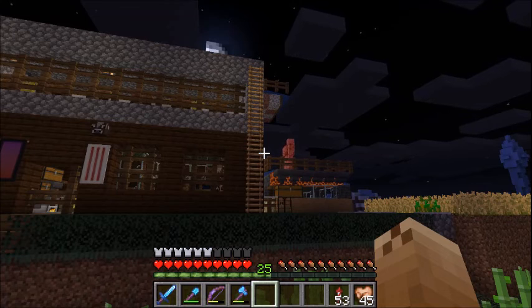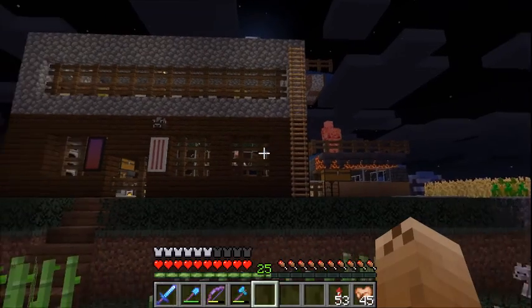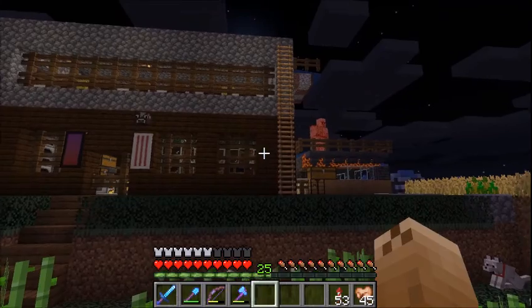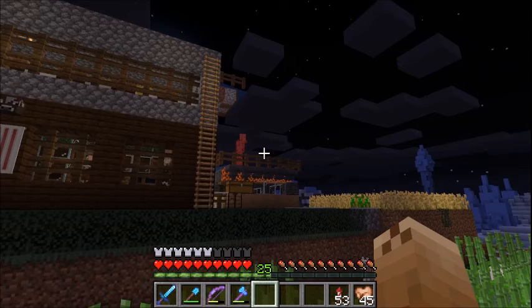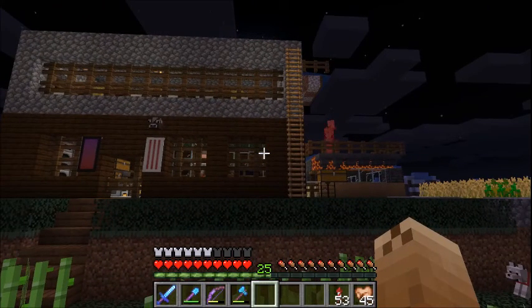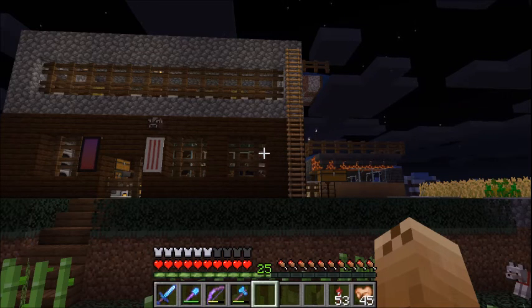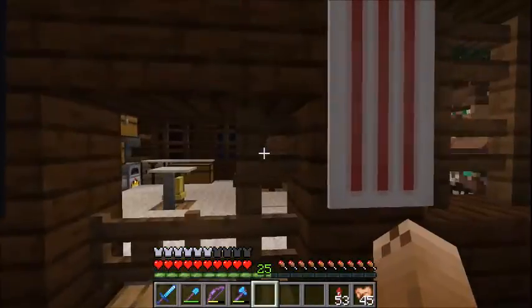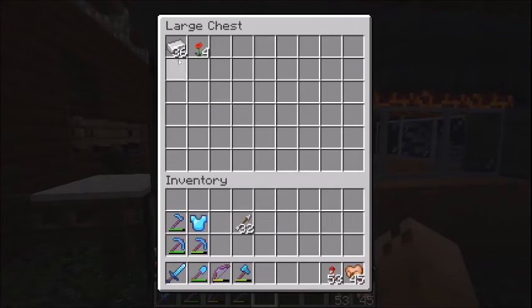That's what I like to see — a dying golem on top of my utility building. That's a great idea, I'm so glad I did that. You put a zombie in there, slap your golem stuff on the roof, and it's free iron for days. I don't think I've ever had to buy any iron on this server, although I did sell it for a while and it just sold too quick so I stopped.